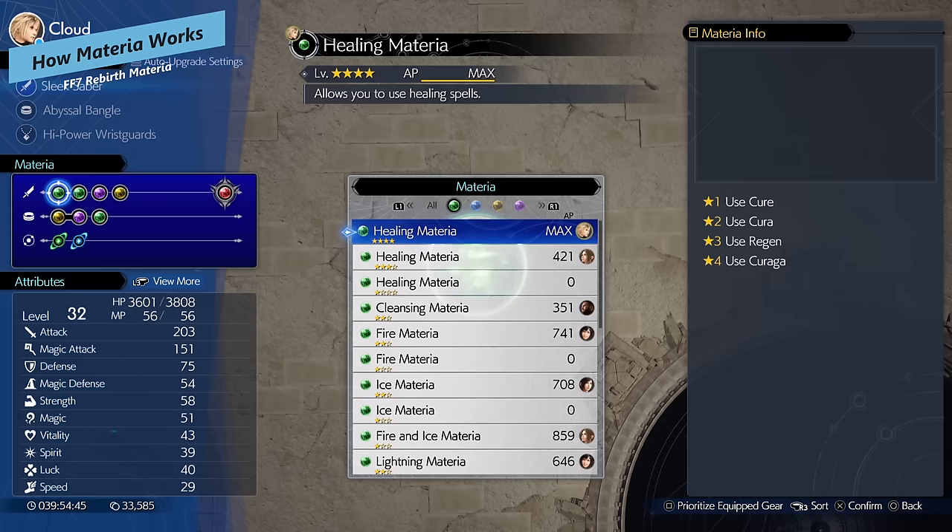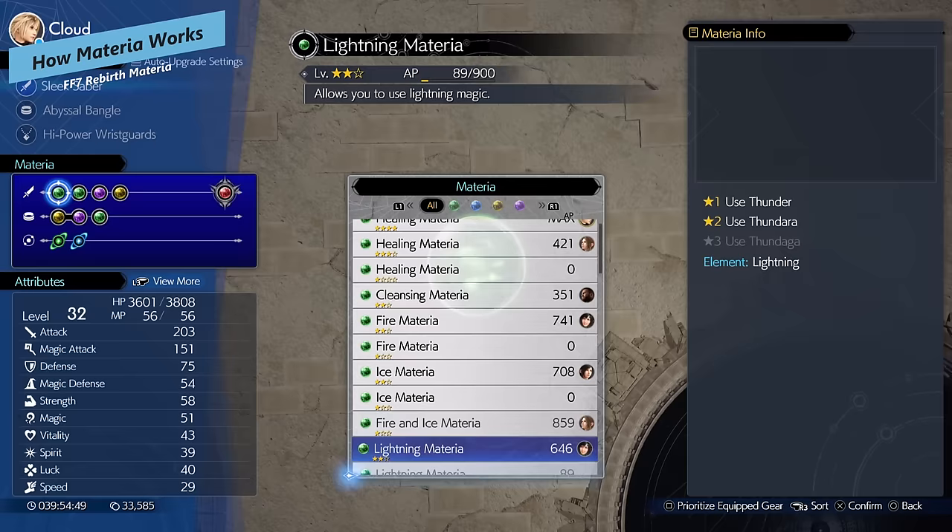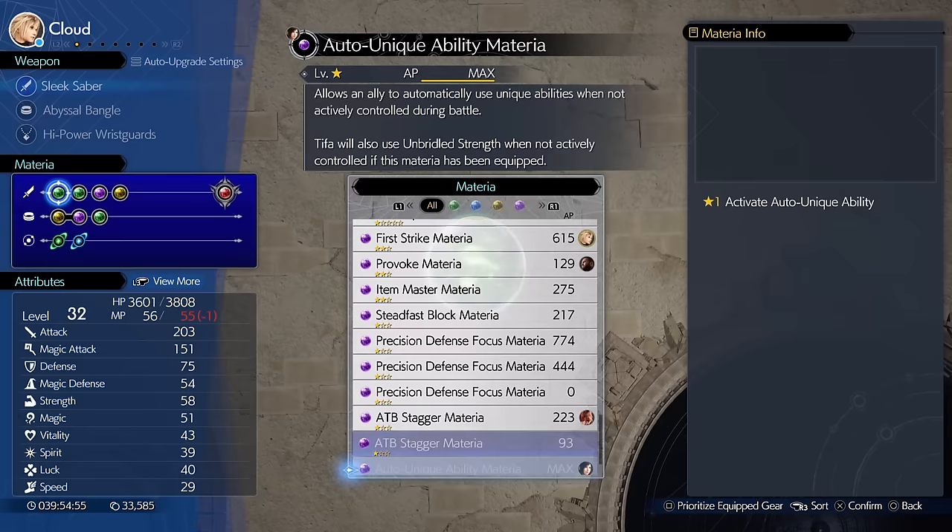Let me know in the comments what Materia is your favorite and what builds you're running. Setting Materia in your party members' weapons and equipment is really the crux of what Materia is for, and each Materia has its own specific abilities, spells, or other benefits based on the color that it is.